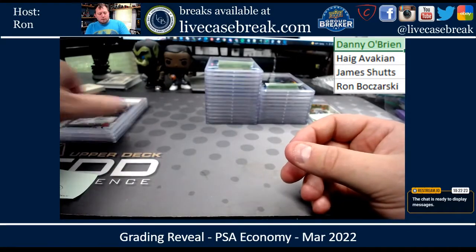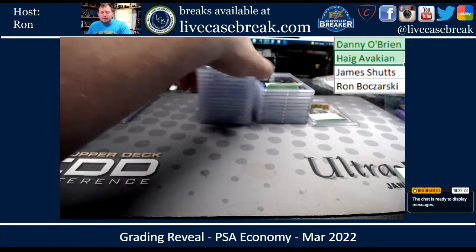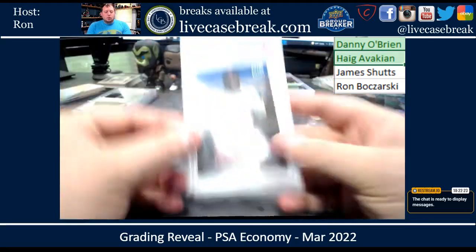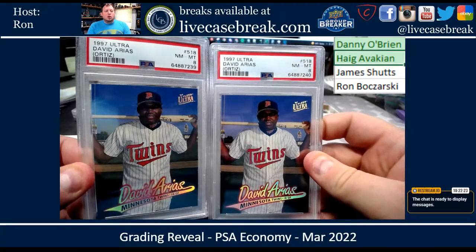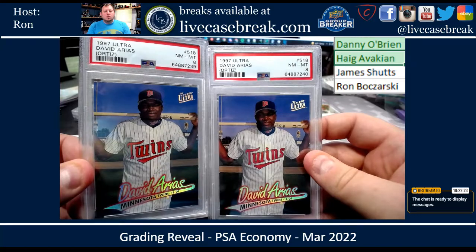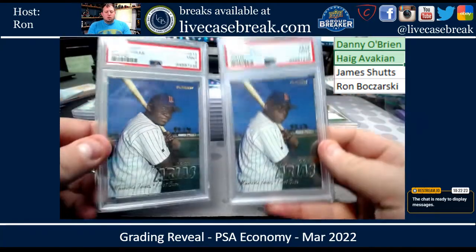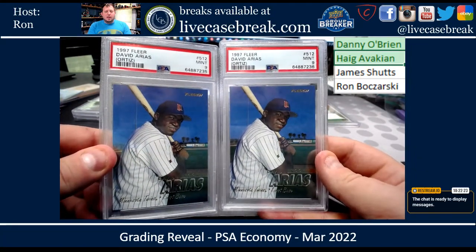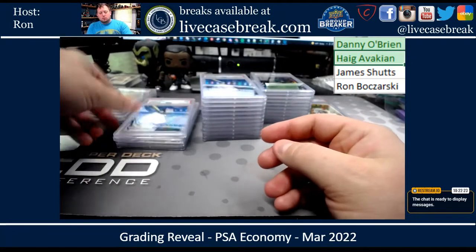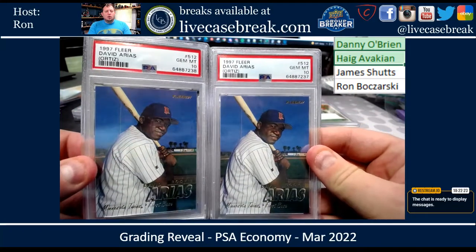There you go, your three. Haig, you had 15 cards. You got a '97 Ultra David Ortiz — both of those graded nines. You got two from Fleer — those got nines. And then you got two more Fleer cards — those ones got tens.